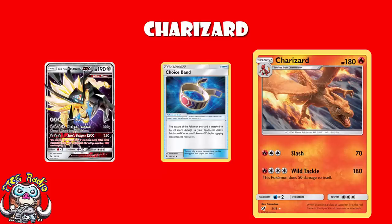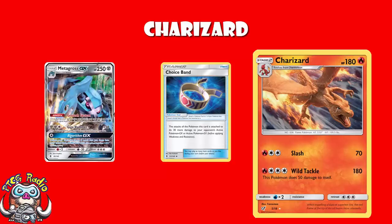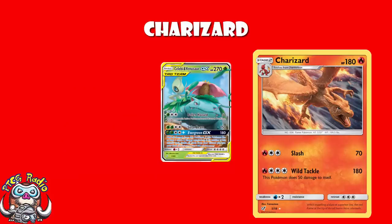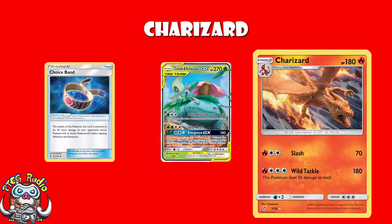The problem is there are just too many Pokemon that are going to be able to get away with this. Let's think of something like Metagross GX - Metagross GX has 250 HP, and even with a Shrine of Punishment, it's going to take a lot of turns to get this working. Similarly, Celebi and Venusaur have 270 HP. A Choice Band doubled with weakness means you're at 200 damage, but Celebi and Venusaur have 270 HP, so even with Choice Band on weakness you're not getting that close to a KO. And that's kind of the problem here.